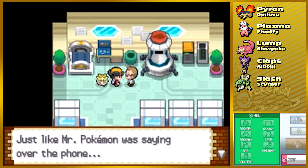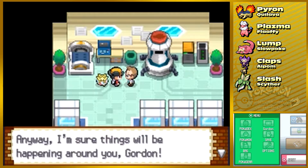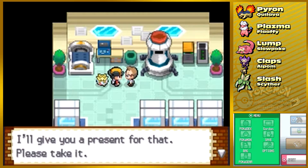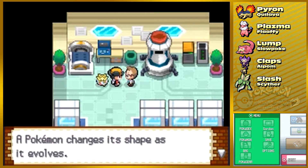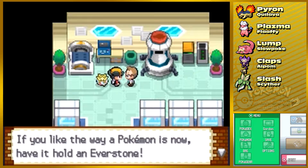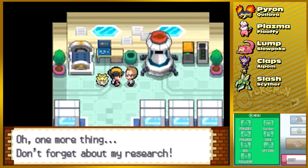Just like the Professor was saying over the phone, the legendary Pokemon could be — never mind. Gordon, you're making me all excited. He gives me a present — another Everstone! A Pokemon changes its shape as it evolves, but if it's holding an Everstone you can prevent it from evolving if you like it that way. Gordon, good luck with your journey — and don't forget about our research.